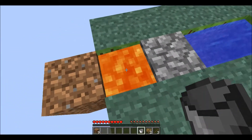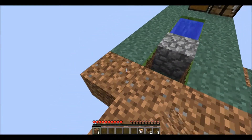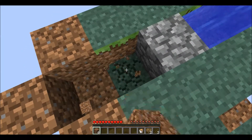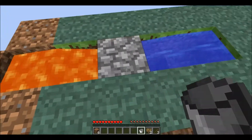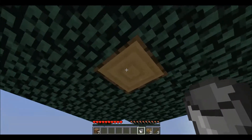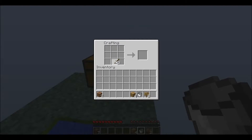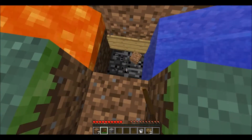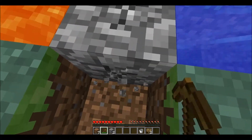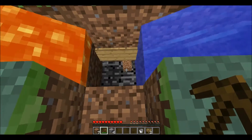If you guys still think that the water is too close to the source block of the lava, you can always move that back one. So we do it like this — get that out of there, and you can put the lava bucket right up here. Now it's really just the same. The water and the lava will just meet in the middle and form a cobblestone block. Whatever block drops will drop in there so you can pick it up.